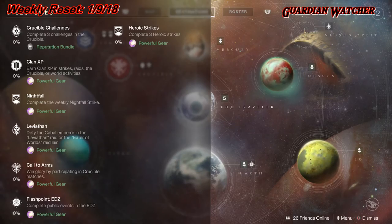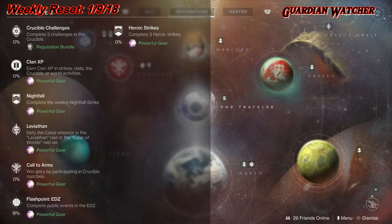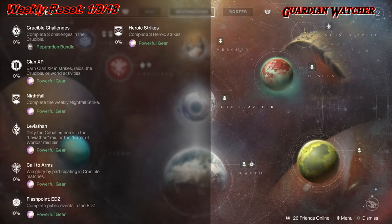Next, we have Leviathan, which you need to beat the Leviathan or the Eater of Worlds Raid Lair. Then we have Call to Arms, which you need to participate in Crucible matches. Flashpoint this week is on the EDZ, which you need to complete public events there — doing heroic versions gets it done a lot faster. And last but not least, the Heroic Strikes, which you need to complete three Heroic Strikes.